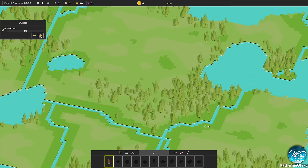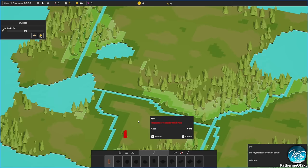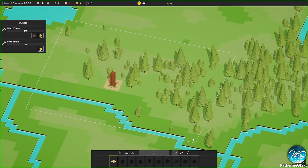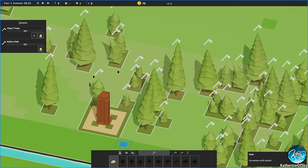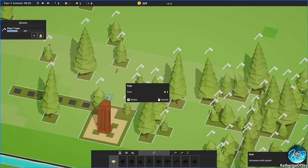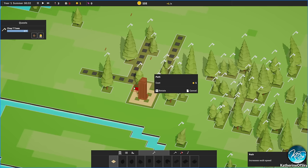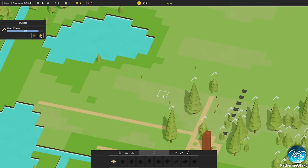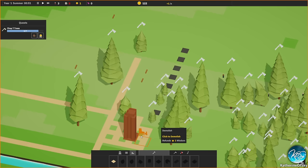We want to build on an area of land with some farming out here, the city in the center, and lumberjacks further out. Let's start with our ore right here. We'll go ahead and chop a bunch of trees. We need to build roads for optimal positions for houses and things — most buildings are one by one.